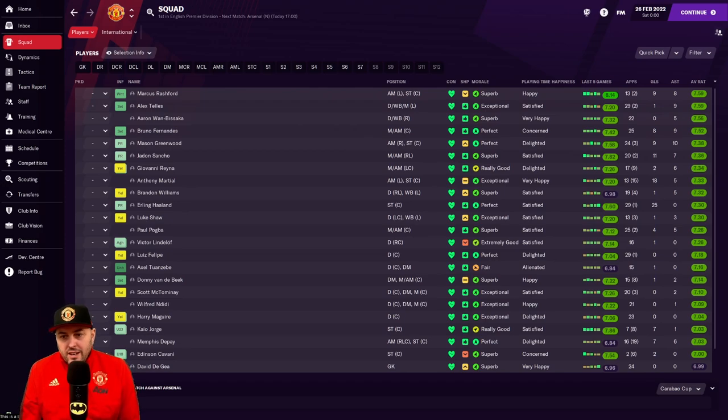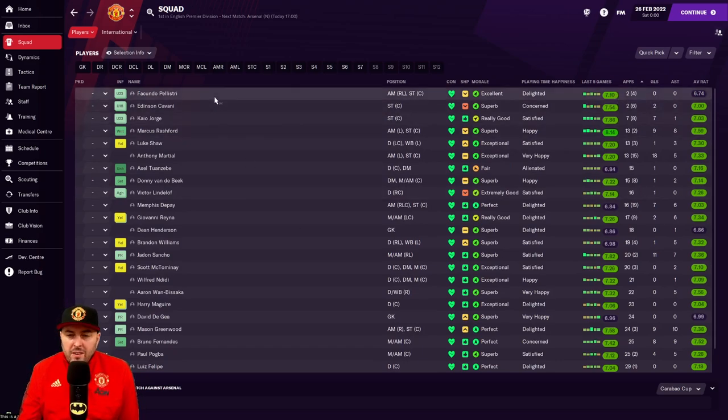Let's look at the squad arranged by average rating. You can see a lot of guys are getting games. Palestri is probably a bit of a spare wheel at the minute - he's had a lot of injuries, gets a game then gets injured again. Cavani is 35 but does a job. Whenever I can though, I've been giving KL George a game.